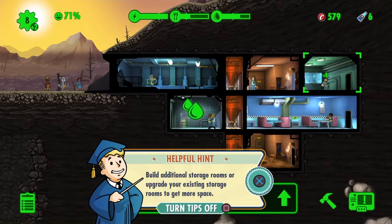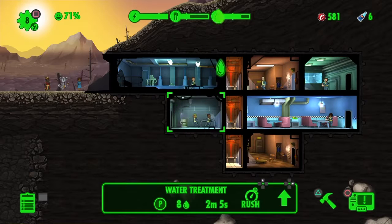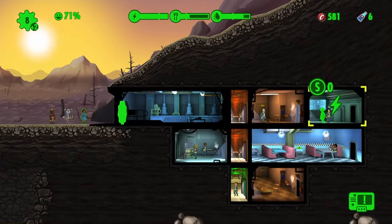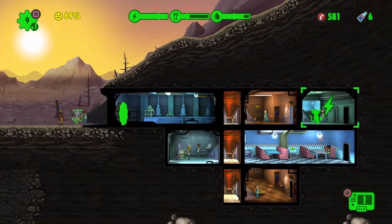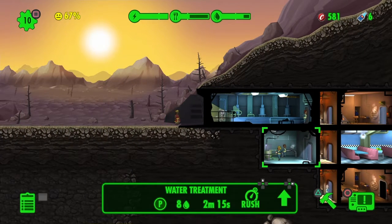Build additional storage rooms, or upgrade your existing storage rooms to get more space. We'll do that in a second. I have 599 caps. Your vault storage holds all the items your dwellers get from the wasteland and lunchboxes - select the boxes icon in the Pip-Boy to see your stored items. First things first, I gotta get these people in. So you're gonna work in the diner. Mr. Handy - let's have you here. Adam Hawkins - let's have you here.